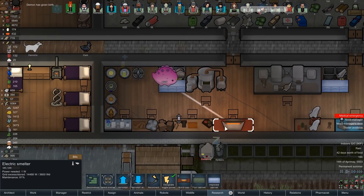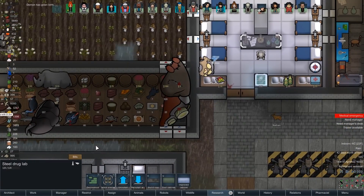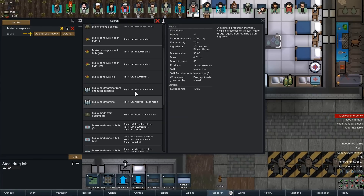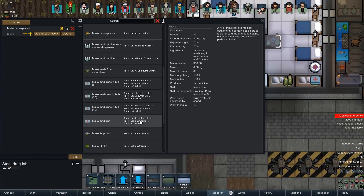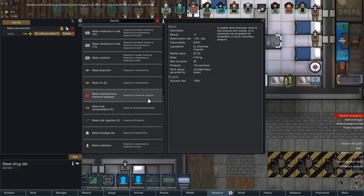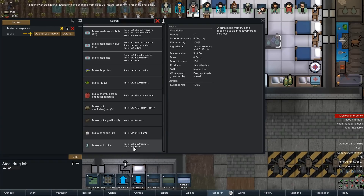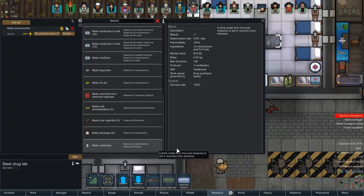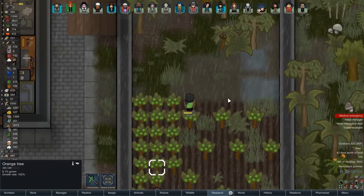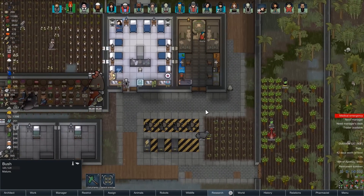Demon has given birth - pretty awesome! In the drug lab, we can make a lot of smoke leaf, make pentacycline in bulk, medicine in bulk with neutroamine, cloth, and herbal medicine. We can make bandage kits at 35% medical potency - not great for much besides basic coverage. We can make antibiotics, which require fruits oddly enough. We also have indoor tree farms which allow you to grow trees indoors, much closer to each other - so Senpai, Derek, Sylvia, all our growers have extra work.